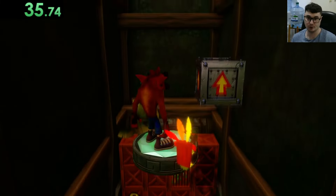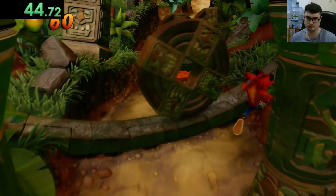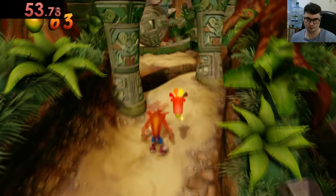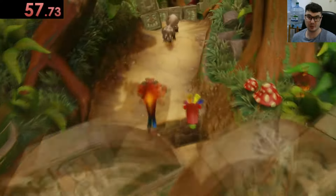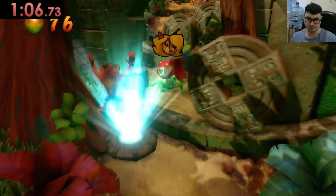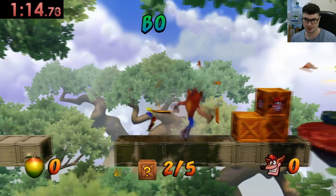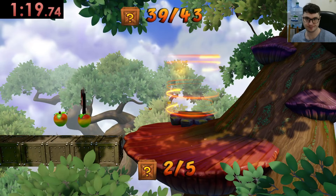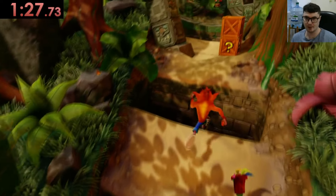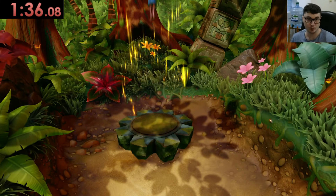Might as well just lose the mask if it's not going to be useful for anything else — might as well save time there. We are doing better this time around though, I'm more confident with this run. We are like 10 seconds ahead of the last one, I think. I love how I just walk through that life every single time. And we do have an Aku Aku — this is good. It's also a good habit to show how many boxes you have, so everyone can see. 1:30:6:08 — that's an improvement.